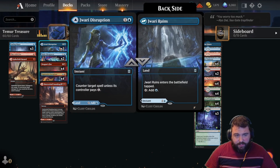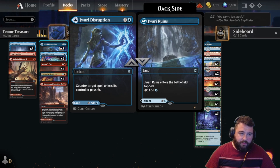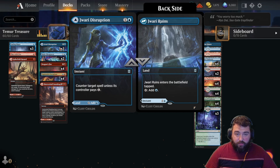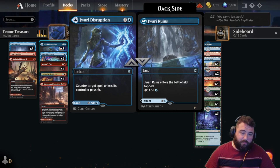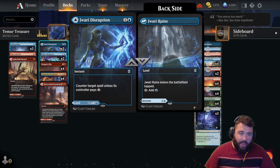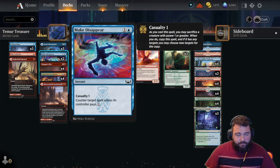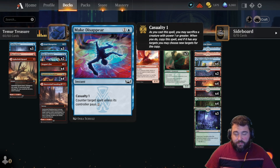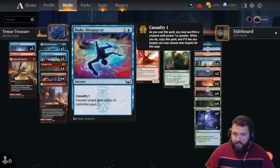Three Jwari Disruptions. Without Jwari Disruption this deck would actually probably fail — it depends heavily on countering turn three things with Jwari Disruption. Make sure you have it up on turn three, particularly against aggro decks. Make Disappear is another counter — excellent, two cost. Counter target spell unless the controller pays two. In the format right now a lot of times people are tapping out on curve with aggro decks, so this is a great counter because often they can't pay the two.